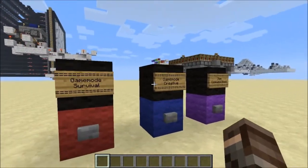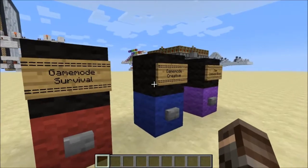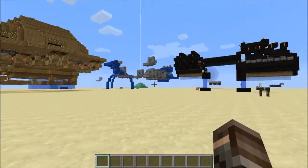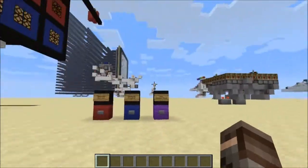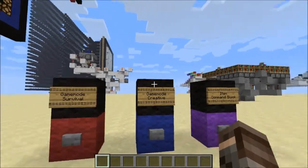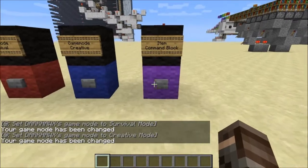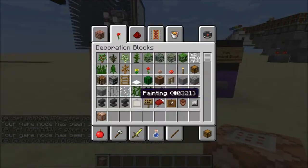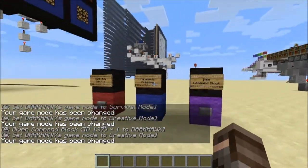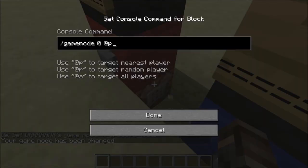Hey guys, welcome to the second episode of my test world. In this episode it's all gonna be with the new command blocks, because I've been fiddling around with them a lot. First off, I've just built this little thing here — super basic, doesn't really do much, but that's just what command blocks can do: just change game mode.